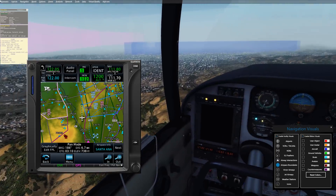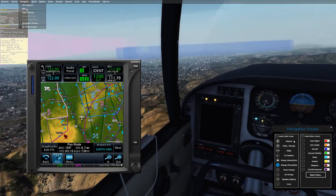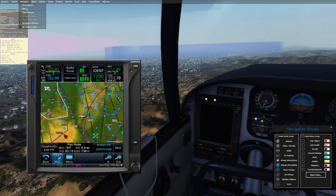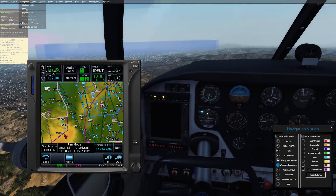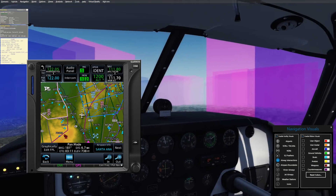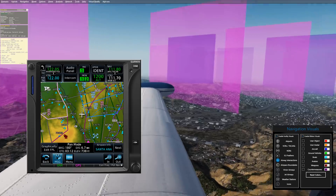That is Navigation Visuals. Once again, go to Navigation, Navigation Visuals, enable Facility Visuals, and then click and hold on what it is you wish to see. For example, let's turn off the airspace boundaries. Now let's turn on the airway intersections — now you're seeing airways, a lot of airways intersecting around here. Pretty wild.